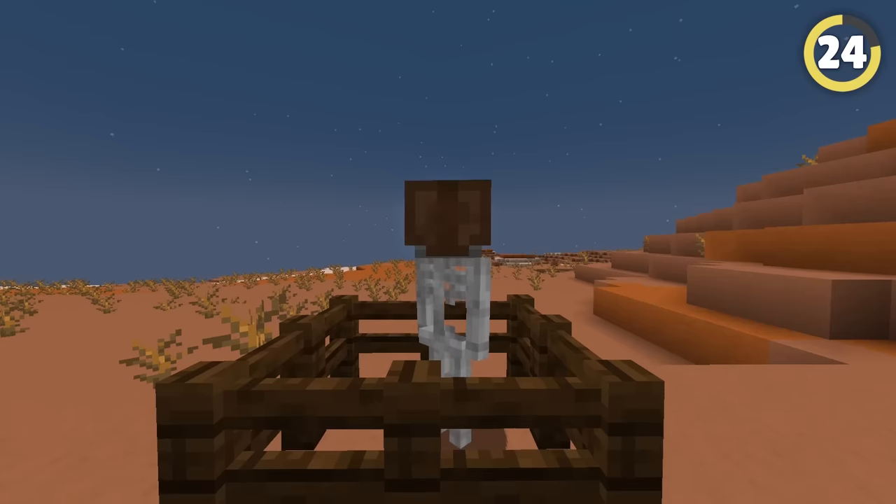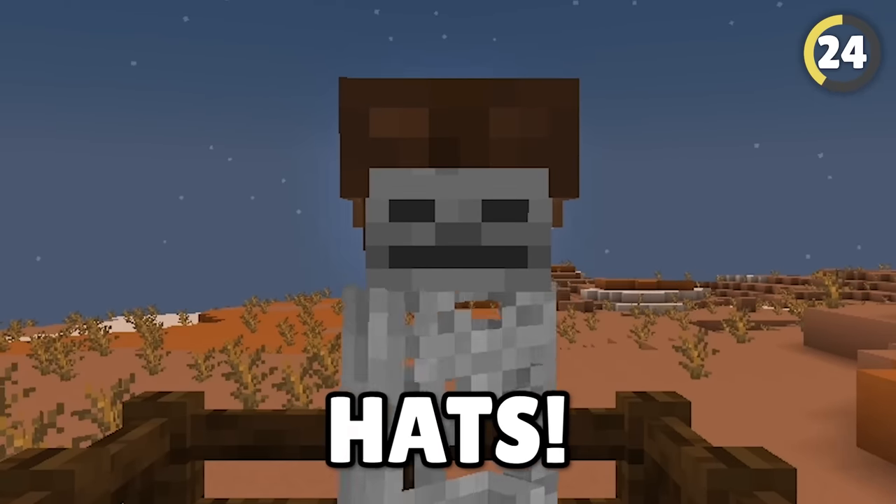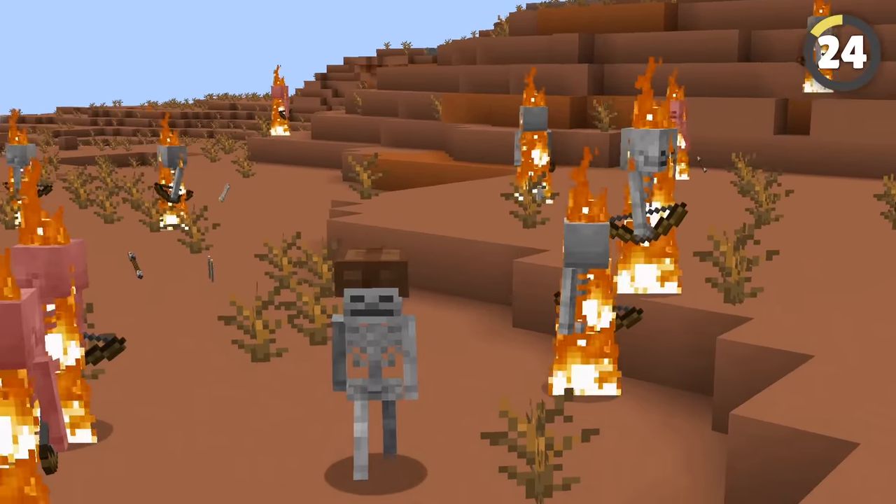Have you got a pet zombie or skeleton? Pros know the best way to keep your undead army alive is by giving them hats. This blocks out the sunlight so they don't burn, even in a desert.